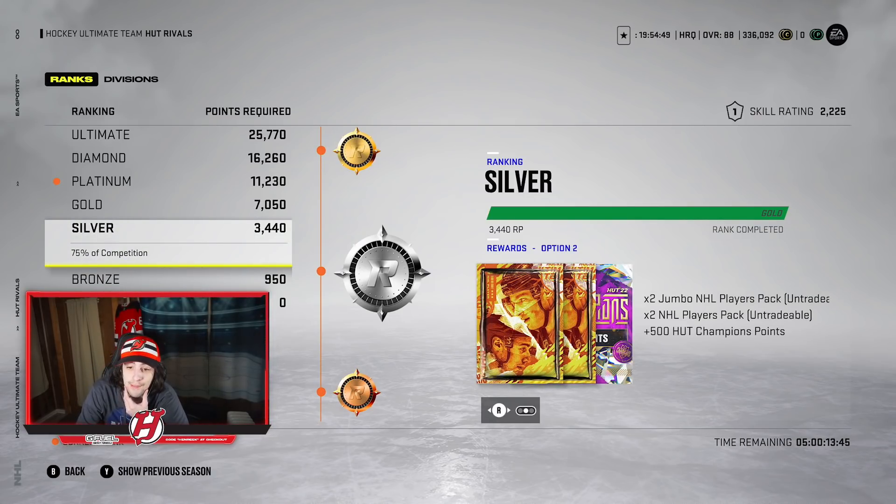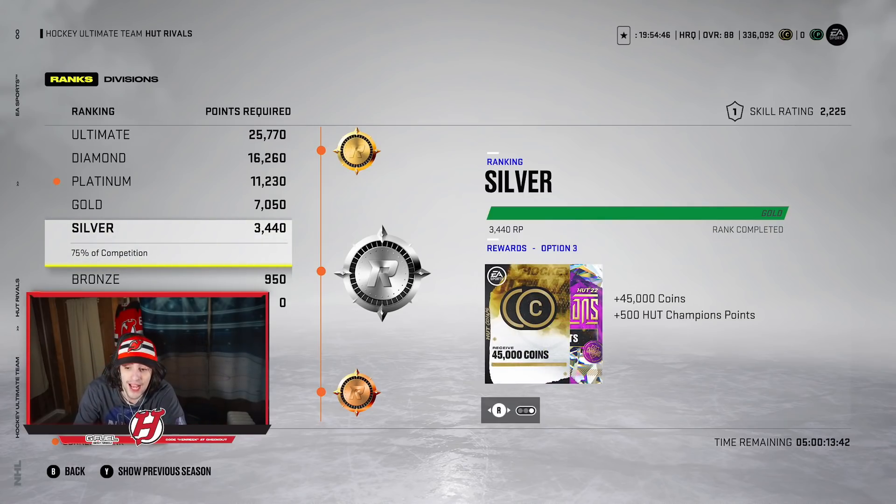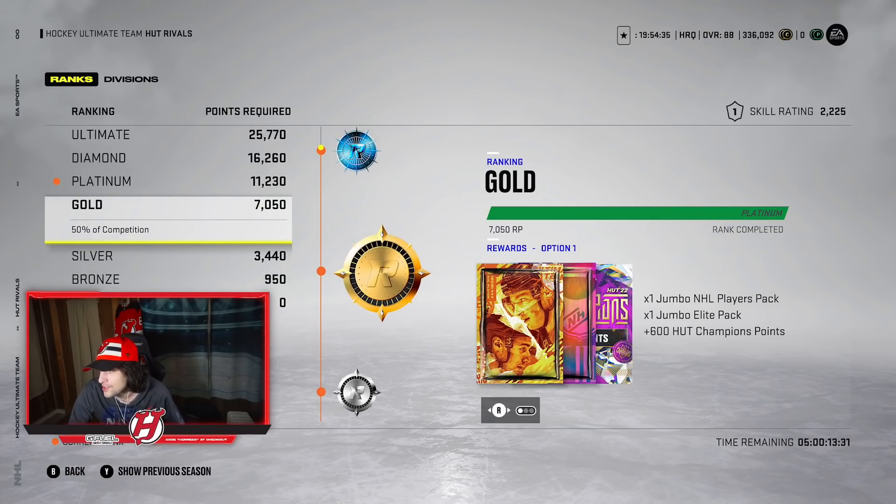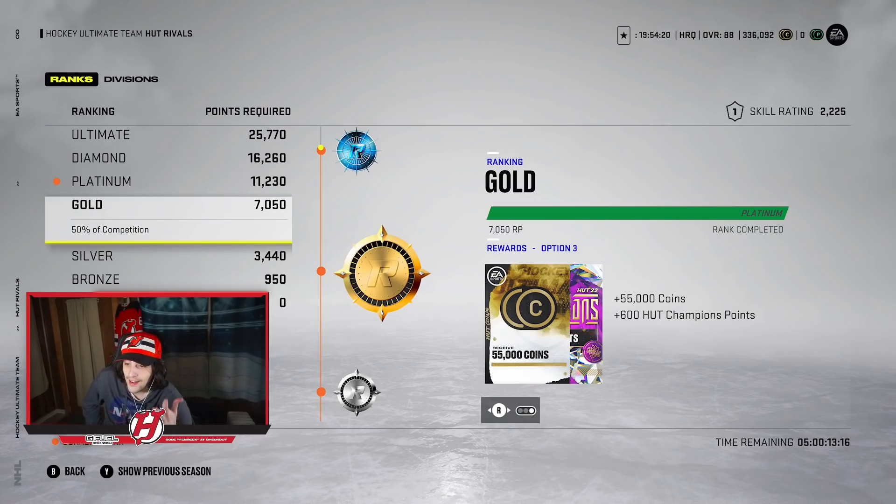At Silver you start getting options: Jumbo NHL Player Packs, NHL Player Packs, double untradable packs, or 45,000 coins guaranteed. At Gold you get Jumbo NHL Player Packs or Jumbo Elite Packs — you can sell the tradable gold cards. You could also take 55k coins. If you're targeting a specific card, the smartest thing is to take coins.